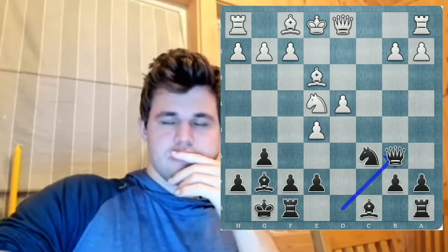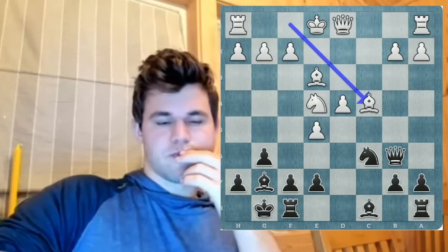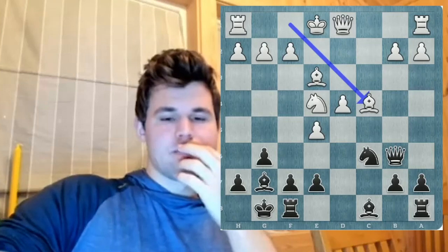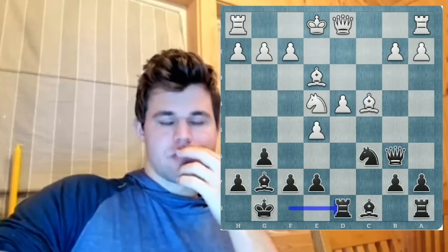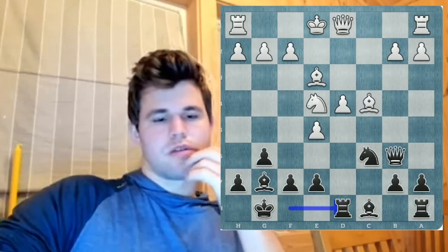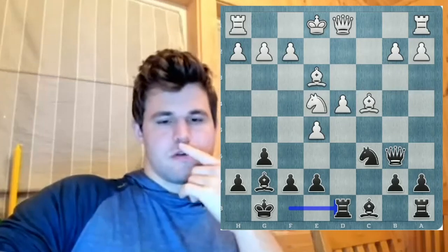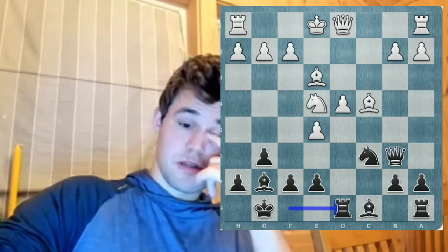Queen b6. This is also queen a5 check, which was not an interesting option — I'll have to do that another day. Feels a bit funky to go for that, with f7 hanging, but at least at first glance, I can't see how he can exploit it. Queen b4 was possible, but he has knight d2 then, so I would rather keep it in reserve.